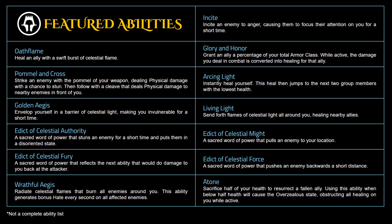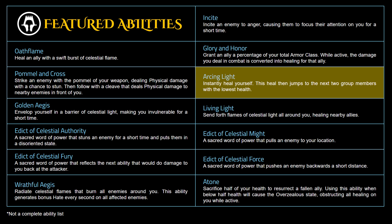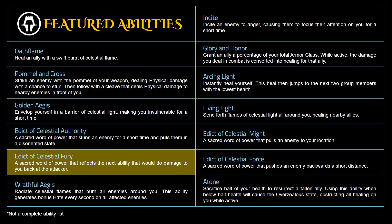Let's jump into the new ability listings and talk about what's changed or is new. Glory and Honor has changed slightly, now granting your ally a percentage of your total armor class alongside healing them for the damage the Paladin deals. Arcing Light has a very slight change — previously it healed more each time it jumped, and this is no longer listed in the description. Edict of Celestial Fury has also changed: it still stuns the enemy for a short period, but now it puts them into a disoriented state, making it one of the first known state-creating abilities for the Paladin on an enemy.